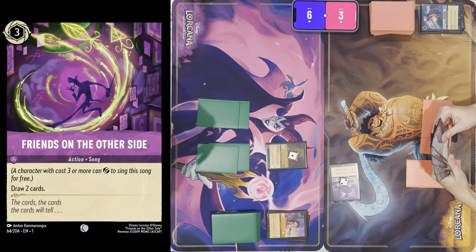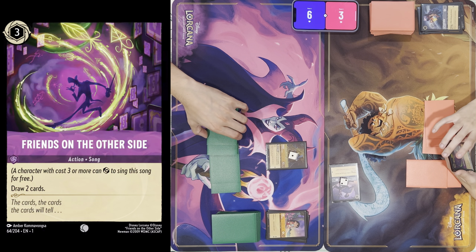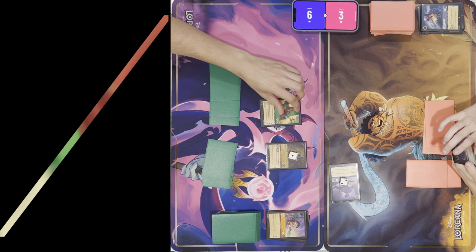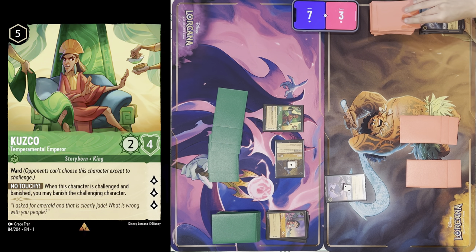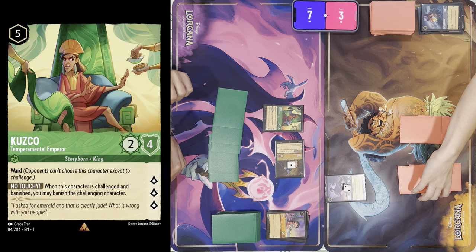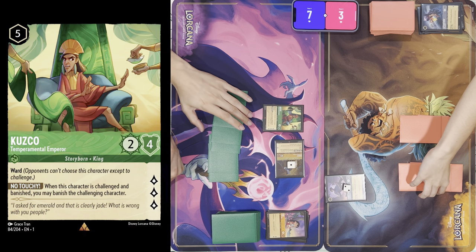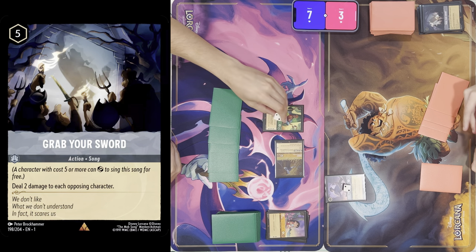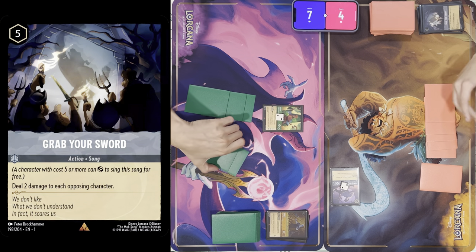I'm going to exert — I'll put Tinkerbell in, exert five for Kuzco, and quest for one. Ready everything up. Draw. I'll ink a Prince Eric, and then tap five to sing Grab Your Sword — that's two damage to everything. Then I'll also quest. Ready everything, draw.